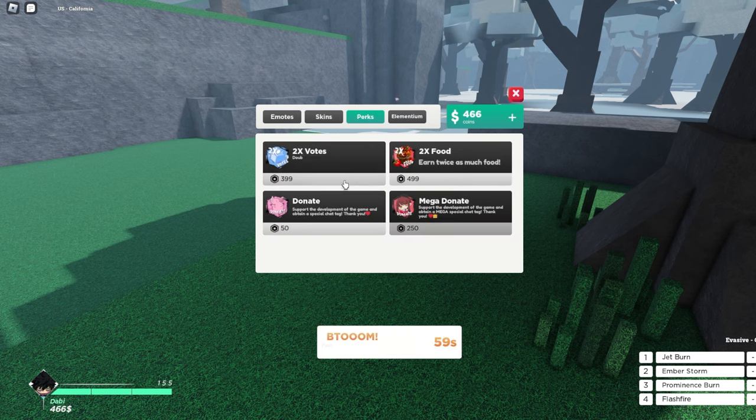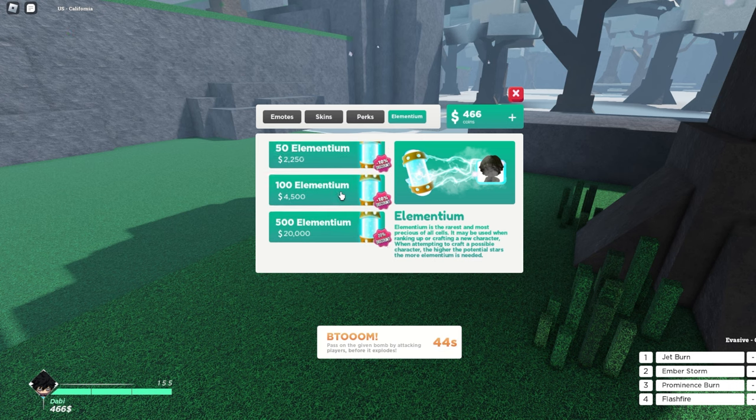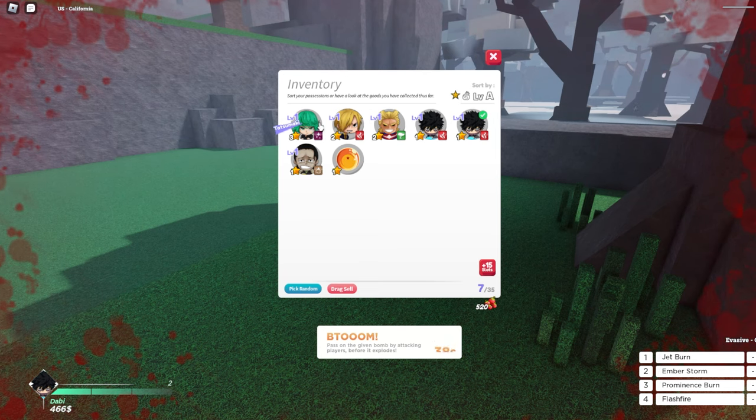There are perks like two times food, donate, mega donate, and two times vote. Elementium is used for ranking up or crafting a new character. When attempting to craft, the higher the potential stars, the more Elementium is needed — it's basically another way to make your character stronger. In my inventory I've got Tatsumaki, Sanji, All Might, Zabi, and Crocodile.